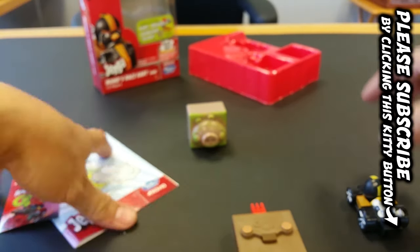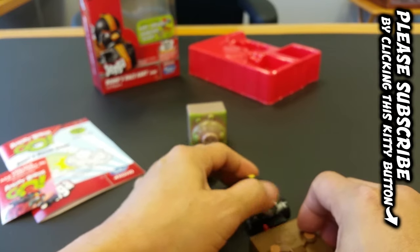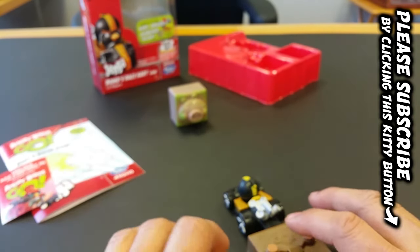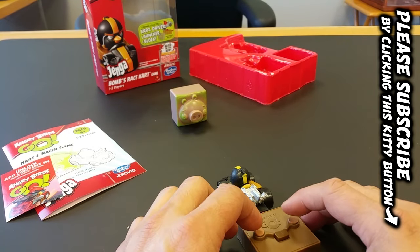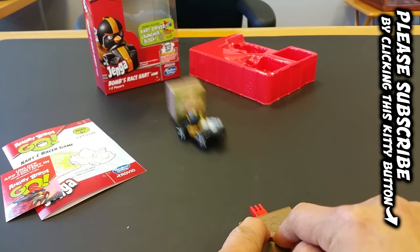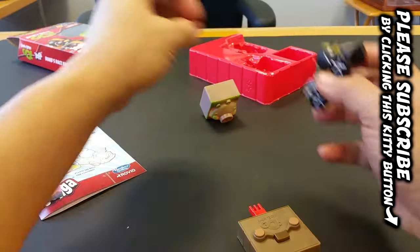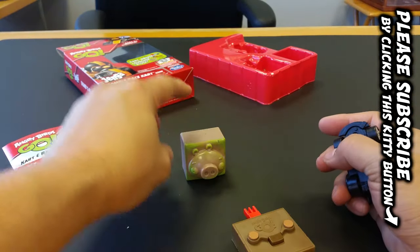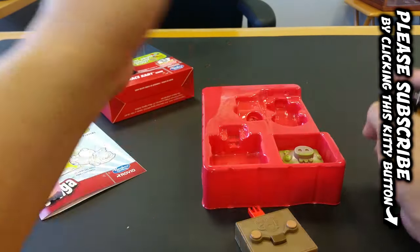Let's go ahead and check this guy out and see how he does in our little physical game. You want to line him up, then you press go and there he goes — just crashes and smashes into blocks. If you have more blocks you can actually create a bigger setup for more destruction.